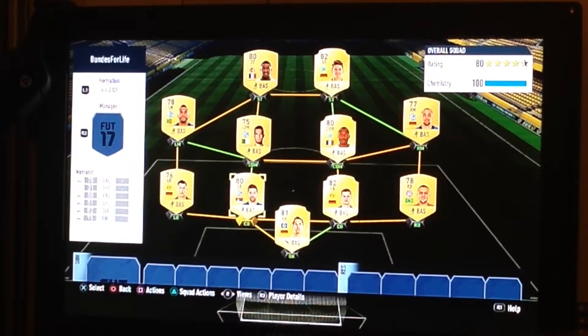We have Drum, Nastasic, Bender and Rafinha. I'm just gonna read it off the bottom left corner. Drum has 80 pace, Nastasic has 70, 66 for Bender and 72 for Rafinha.